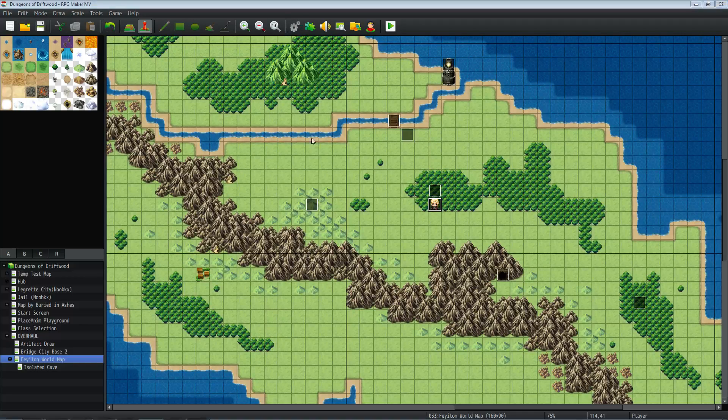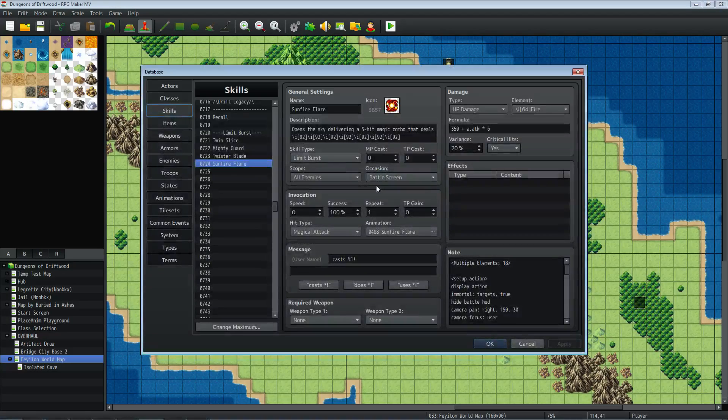All right, let's look at this action sequence — Sunfire Flare. It opens the sky delivering a five-hit magic combo. I'm using icons from Yanfly's message core, you do the slash-I. Damage formulas differ in every game, you don't really need to go over that. I'm setting it as a limit burst. I'm scoping this to all enemies because we're going to be using a whole action. I'm setting all these skills to battle screen, even the healing skills.